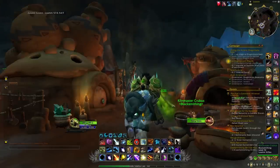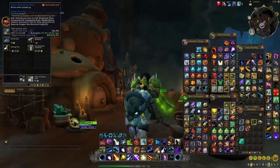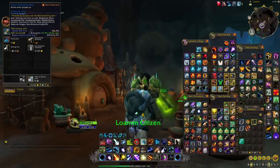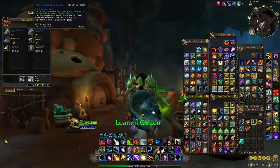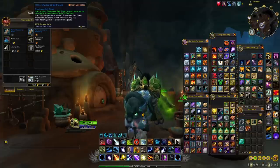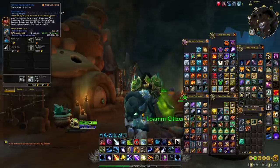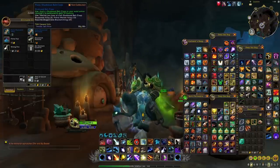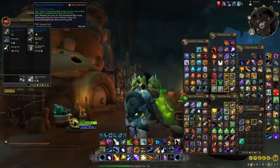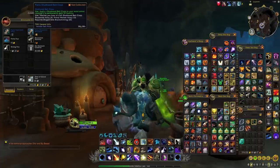One last important thing to mention: for some reason, some of these recipes were initially BOEs but became BOP after the launch of patch 10.1. I'm not sure exactly why, and I'm not sure if Blizzard is planning to do this with all of them. So far, all the ones that are still BOE remain BOE on the Auction House, but keep in mind that some of them have gone from BOE to BOP. If you decide to buy one and it becomes BOP when you try to sell it, you can always just learn the recipe or plan and start crafting the item to make gold that way — you might even end up making more gold by crafting these different items.